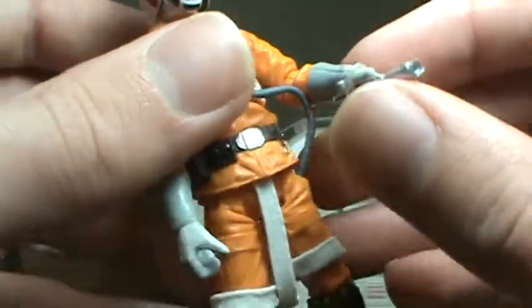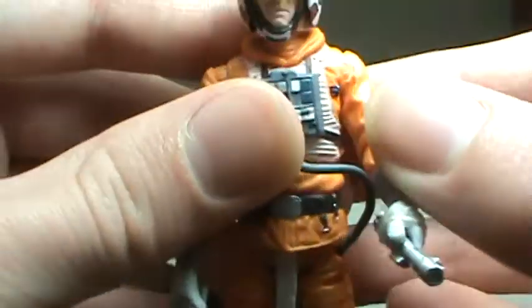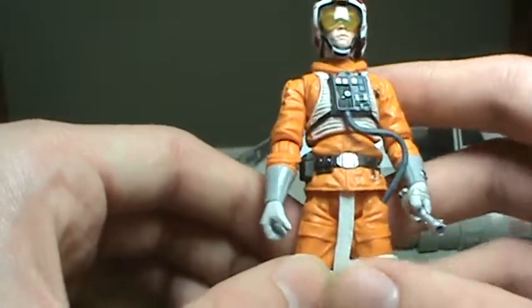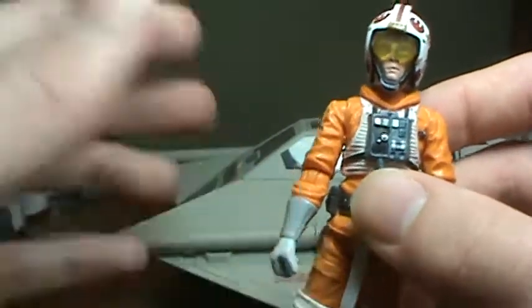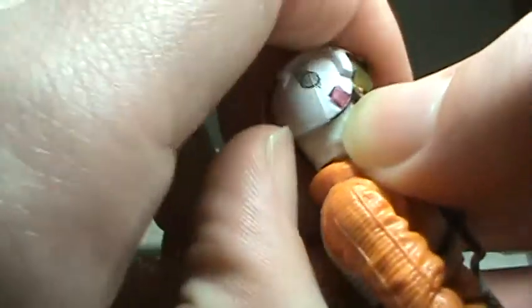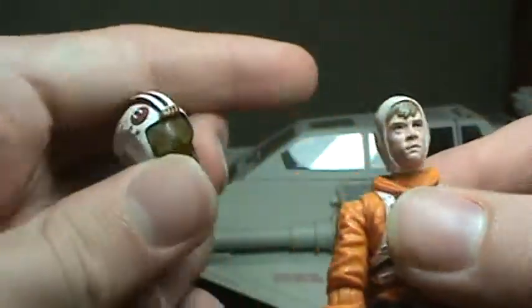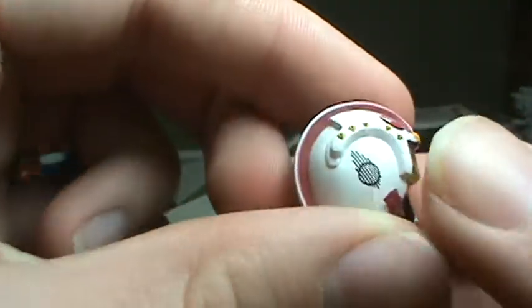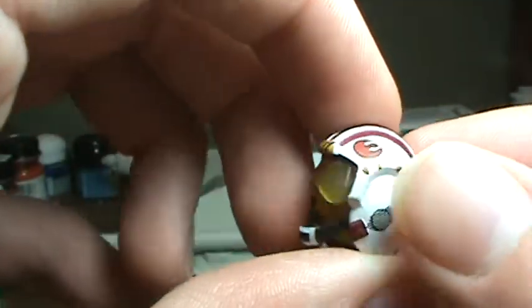He comes with a lightsaber hilt. This particular figure — I'm not sure if he comes with a lightsaber or not. This particular figure that I got didn't come with one, so he may have came with one or not, I really don't know. But he also comes with a cool removable helmet. Very cool markings on there, nice and crisp.